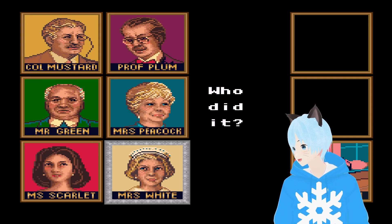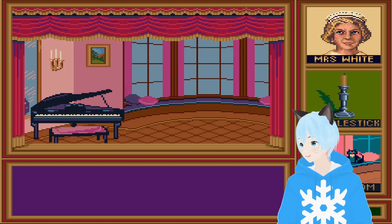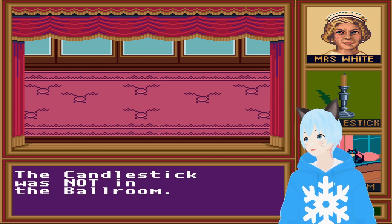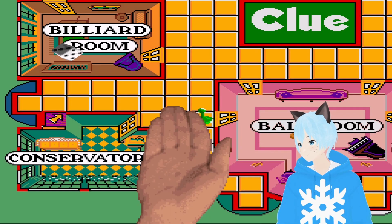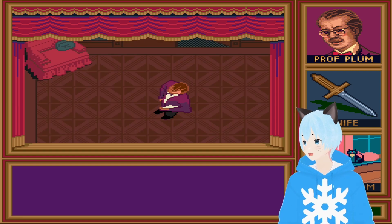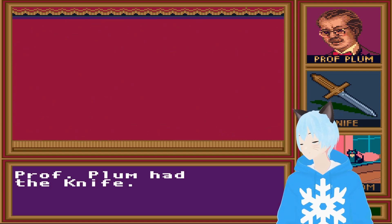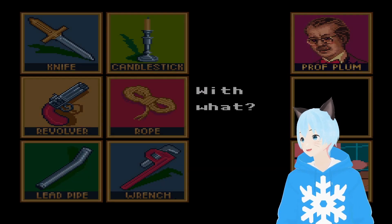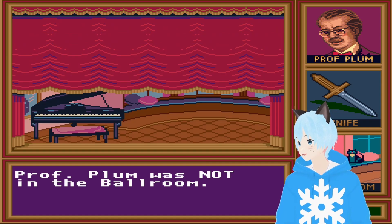I'll go to the ballroom. Miss White with a candlestick — let's see if we can get more information on this. She's telling me things where it wasn't. Give me some actual good info, please. Since I have the card, this can draw off some information. Okay, so in turn — knife, not the murder weapon. Also, suggestions: if you get called for a suggestion, you get warped to that room. I'm not in the ballroom. Good.